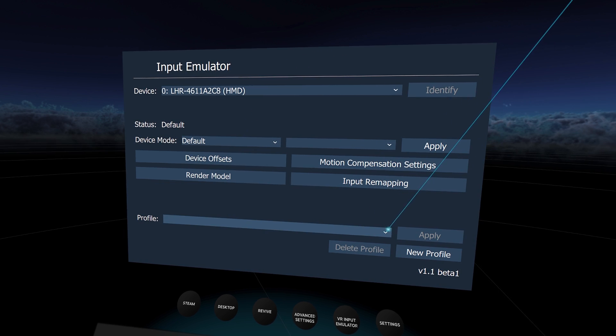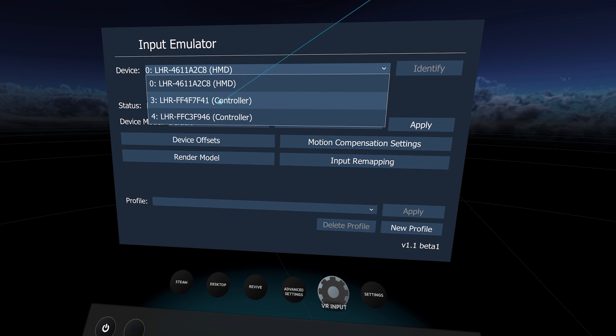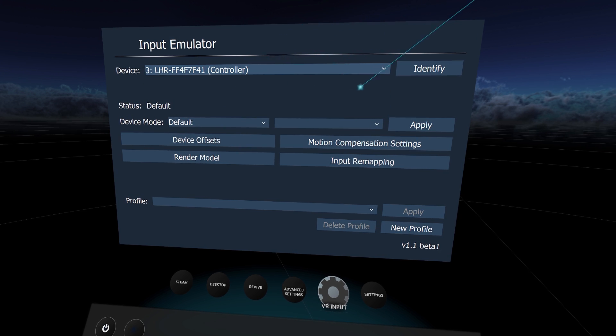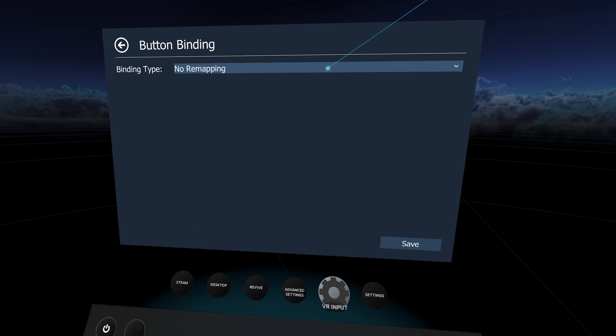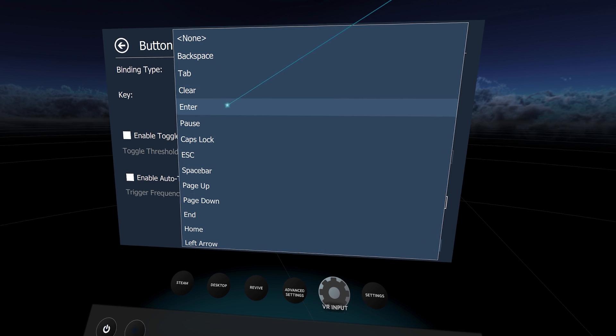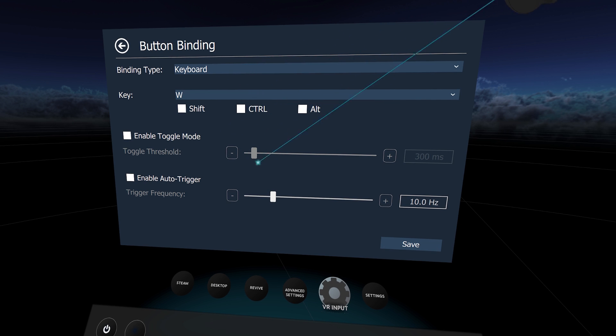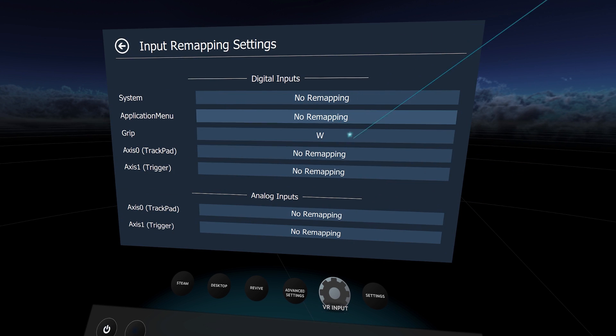After that, click Apply and the profile is saved. Go back to the device list — you have the HMD and two controllers. Click the Identify button to make a controller vibrate so you know which is left or right. In this case, this is my right controller, so let's jump into input remapping. We're going to remap the grip button to the keyboard key W — the forward key in most first-person shooters. Go into the binding type, choose keyboard, then scroll down on your HTC Vive touchpad to the letter W. Hit Save and save again in the next window. Now the right controller grip button is mapped to W — forward.